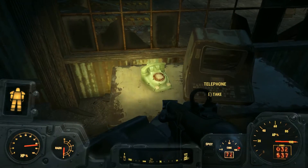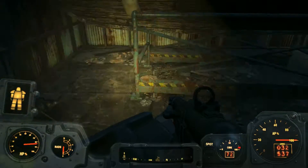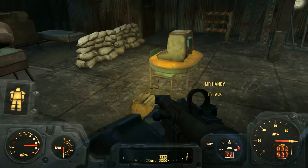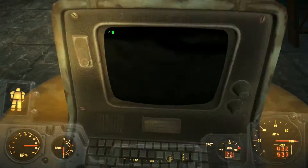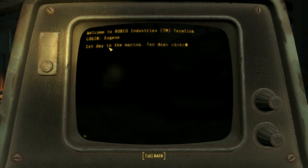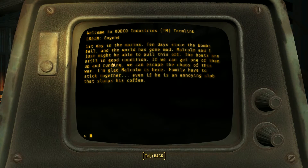Am I in some sort of settlement or something? What are all you Handys doing here? Who's Eugene? Let's see what this is. First day in the Marina — ten days since the bombs fell and the world has gone mad. Malcolm and I just might be able to pull this off. The boats are still in good condition. If we can get one up and running, we can escape the chaos of this war.